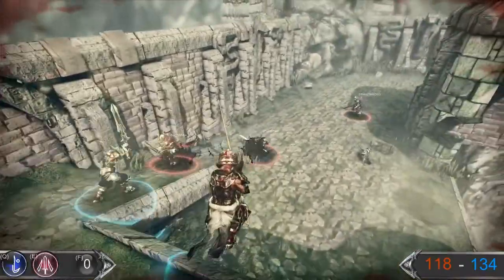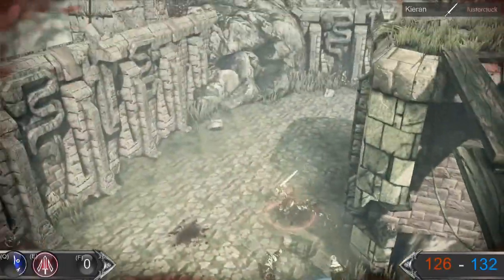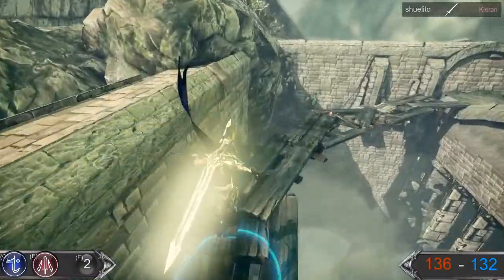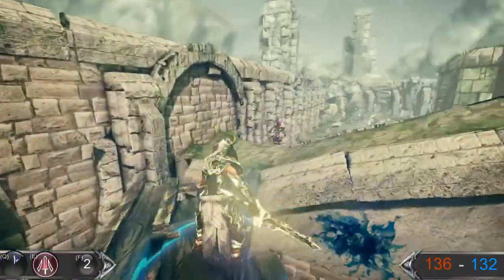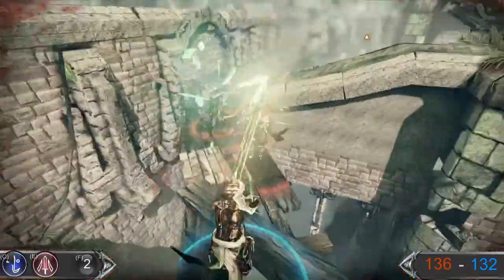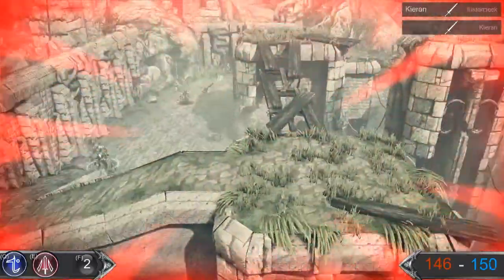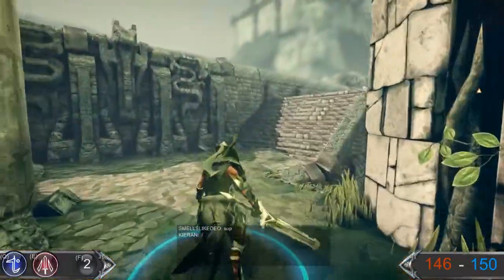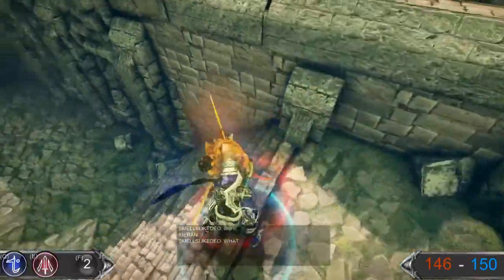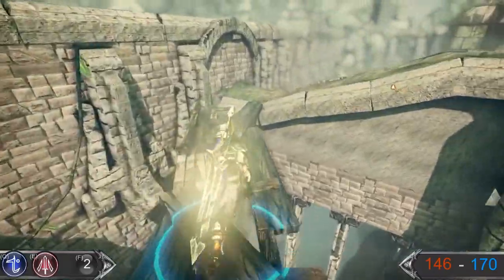Each player gets two slots for powers. There are quite a few skills — obvious ones like fireballs and freeze bolts, as well as things like teleport and plane shift, which allows you to negate all attacks that come your way. There are also pulls and pushes. The skill that guy just used is magic immunity, which protects you from all damage except swords.